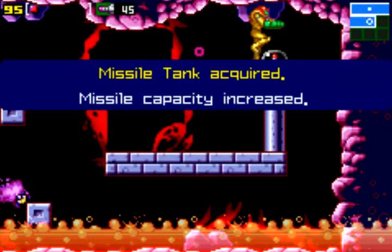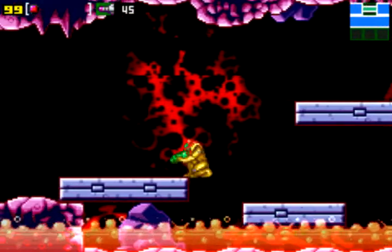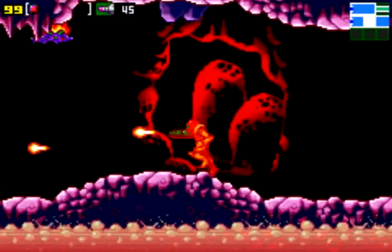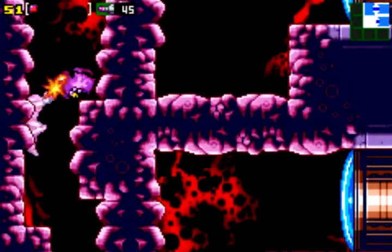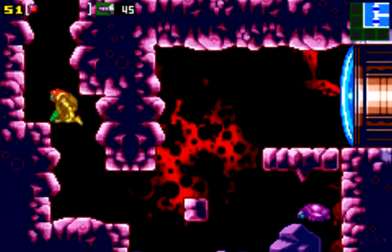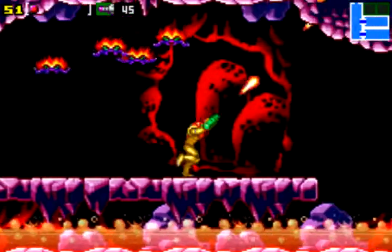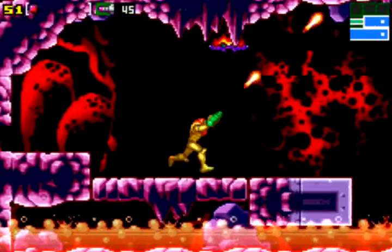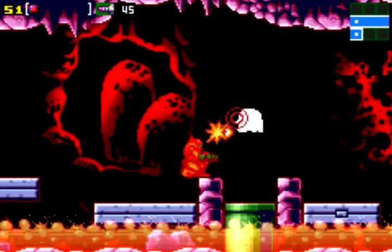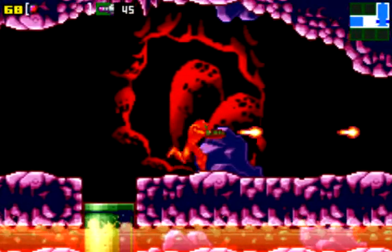Speaking of low percent rates, apparently Perixate — or whatever his name is — did the world's first 21% run of Metroid Prime, which skips the space jump routes. That's crazy. You may think any low percent runs are crazy, because I'm not the kind of guy that does extremely low percentage runs, but you gotta hand it to these guys — they're crazy, especially when speedrunning and doing all these exploits to completely break the game. Apparently you could do a zero percent run of Metroid Fusion, which is holy crap.